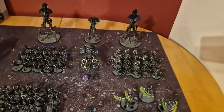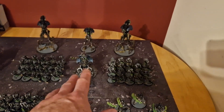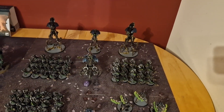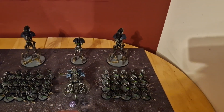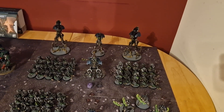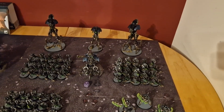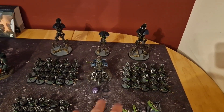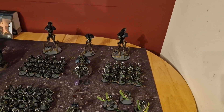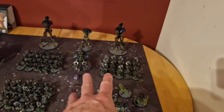In the middle: a Catacomb Command Barge — the curvy croissant boat — with a gauss cannon, staff of light, and resurrection orb. Infantry units within six inches can reanimate not only in the Necron command phase but also in the opponent's command phase. It also improves nearby units' OC value and has near-transhuman minus-one-to-wound plus a four-plus invulnerable. He's been given a four-plus feel-no-pain enhancement to make him as tough as possible.